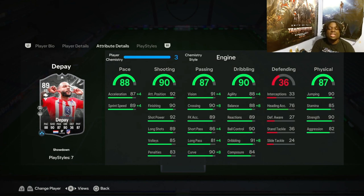He has 88 pace — not the quickest, but still decent. 90 shooting; I like the attacking positioning and the shot power, very nice. 87 passing — I really like the 91 vision and the 90 curve. When you've got 85-plus vision it allows them to make more intricate passes. 90 dribbling, though the composure is a bit low — that's the one thing I'm wary of. 88 agility, 88 balance, and I like the reactions. 36 defending is decent. 87 physicals, and the 90 strength really stands out to me — it means he won't get taken off the ball as easily.